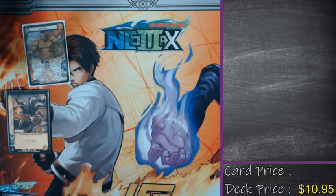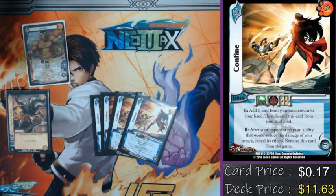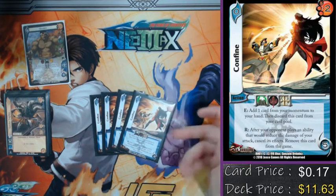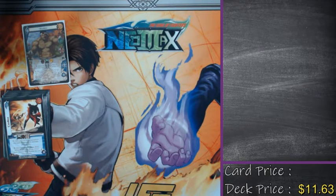That's all the attacks. Moving on to actions — I'm only playing four of them, and that's Confine. The enhance says: add one card from your momentum to your hand and then discard this from the card pool. I'm playing nothing but throws, so I will always be getting momentum and able to selectively pick those up as a five-hander, which is really cool. Also, if my opponent tries to reduce the damage of my attack I can negate it. It's mainly to pick up the momentum I'm generating no matter what.